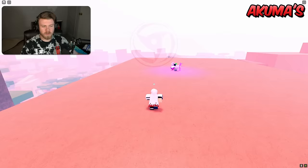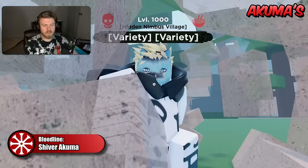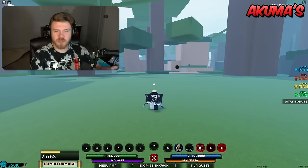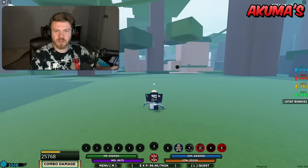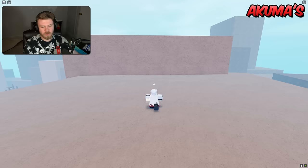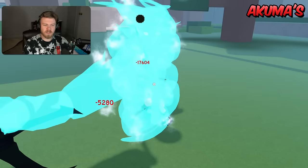For Shiver Akuma, the strengths are going to rely on the fact that it is a really good stalling bloodline. It's great for stalling out team fights and fights in general, allowing you to get your cooldowns back because the ability stuns for such a long period of time. It also has quite a lot of stuns, which could be considered a strength.